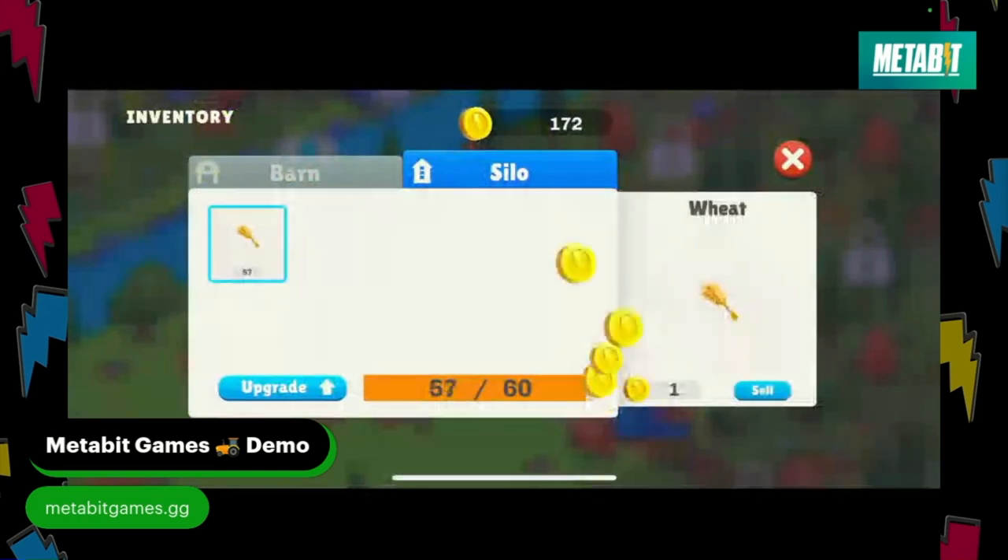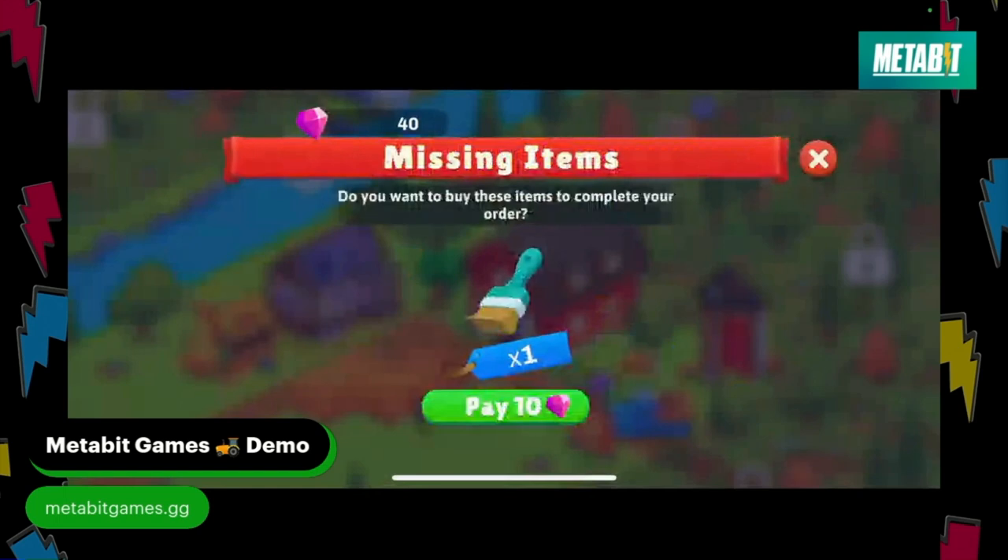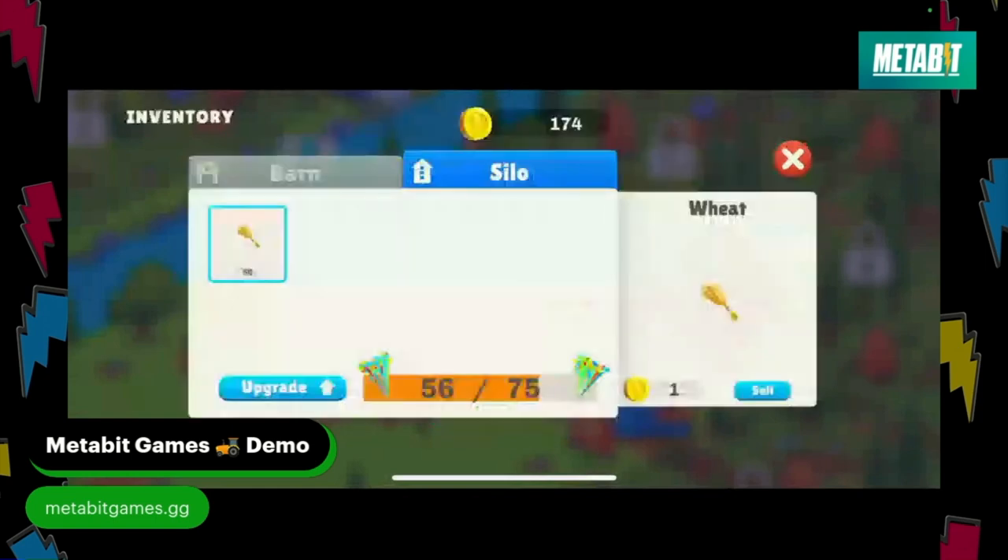Can you tap the upgrade button on the bottom? Let's see how many items you're missing. You can spend 10 diamonds — I think it's worth it. What is this going to get me? It's going to expand your silo so you can harvest way more crops.